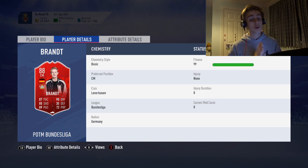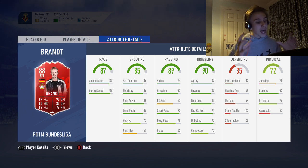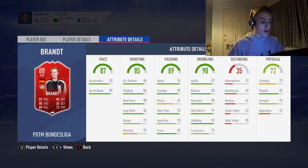I've got Player of the Month Sancho already, so I'm tempted to link it up. The one thing I did hear about this card is 73 composure. I don't know whether that will completely destroy the card — I don't think it will. I've used his other informs and they're fairly good, and I think with this next upgrade it becomes really, really good. But if you do find this video helpful, I know you guys seem to like the SBC tutorials, so we'll get right into it.